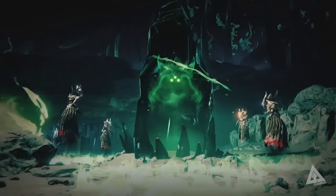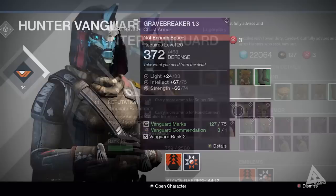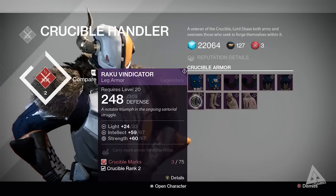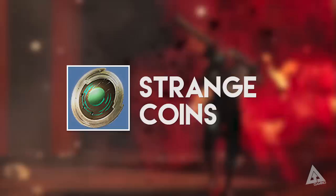Next you have Marks and Commendations — I'm grouping these as they go hand in hand. Vanguard and Crucible Marks are used to purchase legendary armor and weapons from their respective vendors. You require certain reputation levels to make the purchase, but once you're the right level these items will cost Marks. Commendations go alongside this, used in conjunction with Marks to purchase certain items. Helmets and chest pieces require a combination of Marks and a single Commendation, whereas arms and legs cost Marks alone. Weapons cost both Marks and Commendations, so you'll need them if you plan on building your arsenal.